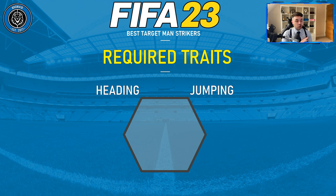We also look for jumping. Height does not matter as much as you'd think. If a player is five foot eight with 90 jumping, he gets favored over someone who is six foot five with only 30 jumping. The jumping stat is really what allows you to get the best out of them, as it determines their aerial reach. Height doesn't factor in that much other than in real extremes.